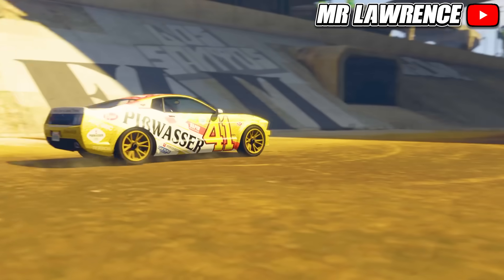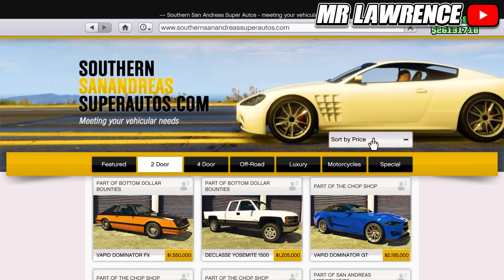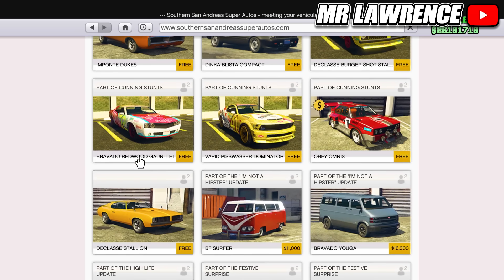There are a bunch of muscle cars that you can get for free. Most of them can be found on the Southern San Andreas Super Autos website. It's also easier if you filter the price so choose the cheapest ones first. These are all 2-door vehicles and here you will see them all: the Dukes, the Burgershot Stallion, Redwood Gauntlet, Pisswasser Dominator, and the Normal Stallion.